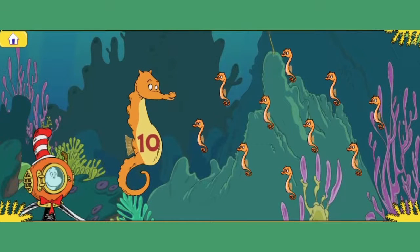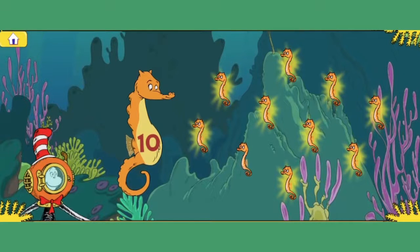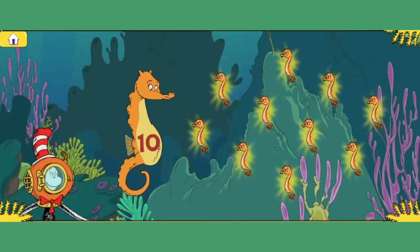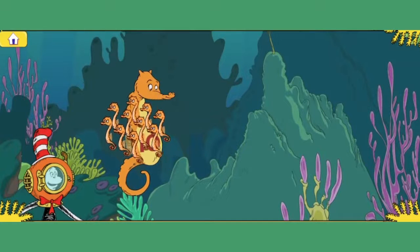I'm looking for my ten babies. Click or touch each baby seahorse to count to ten. One, two, three, four, five, six, seven, eight, nine, ten! Way to go! You counted ten baby seahorses. Great job! Yay!